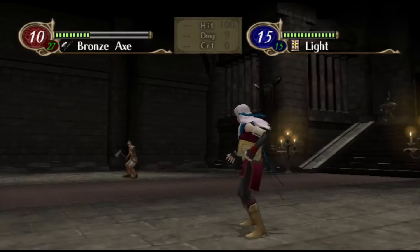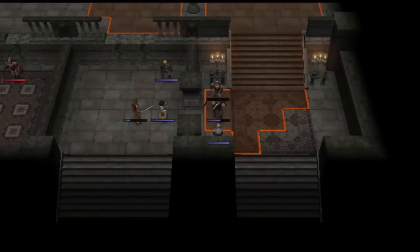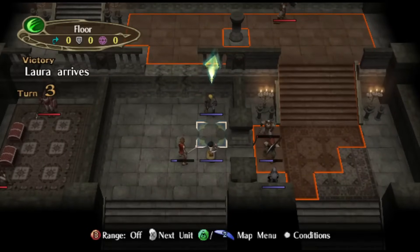I mean, kind of? After all, Nolan only needs 100 experience, so it's not like it's a huge diversion, and in the chapters before Volug, Jill, and Zihark show up, who else are you going to train?